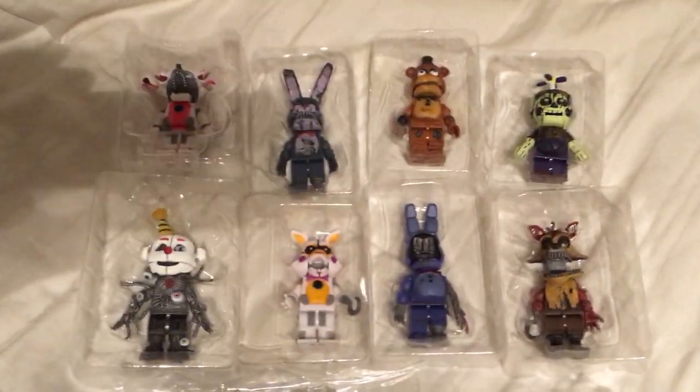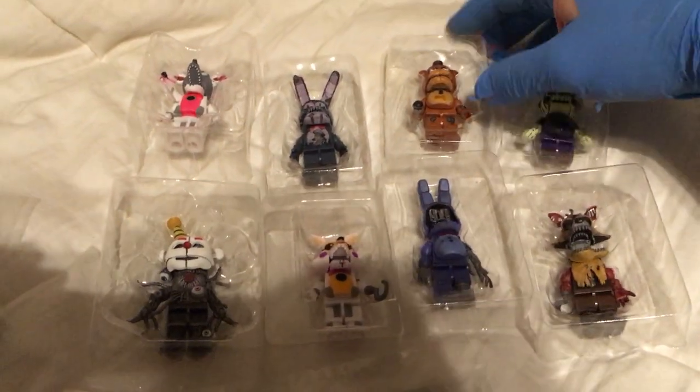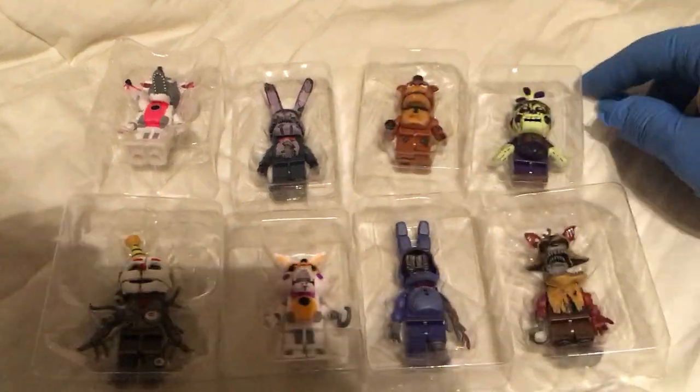Here are the eight figures that appear in the windows on this run from McFarlane: Ennard, Lil' Bit, Jump Scare, Funtime Foxy, Withered Bonnie, Nightmare Bonnie, Nightmare Foxy, Phantom Balloon Boy, and Withered Freddy. What an excellent collection! There are a couple more figures to get from all these packages — of course there are the Paper Plate Pals, and we're going to get Ballora out of there too.